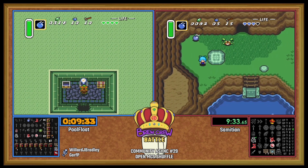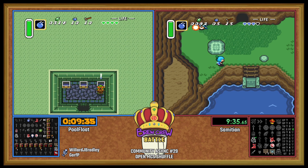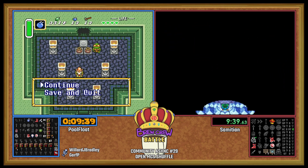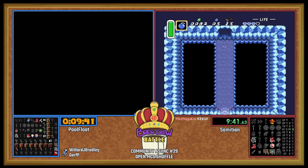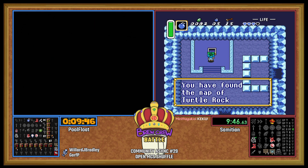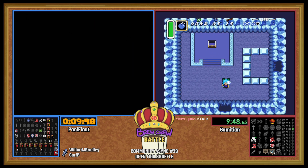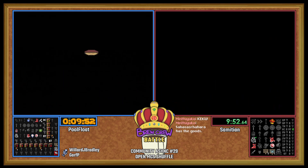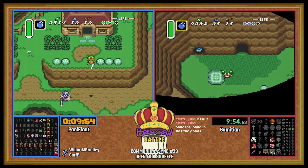Here could be another one. There's our lamp and our mirror, and our sword. Oh my gosh, what a weird scene. We also saw desert was our green pendant, so that's good info. PoolFloat can now go to Mini Moldorm Cave, get his second Castle Tower key, and then head on up to Castle Tower.